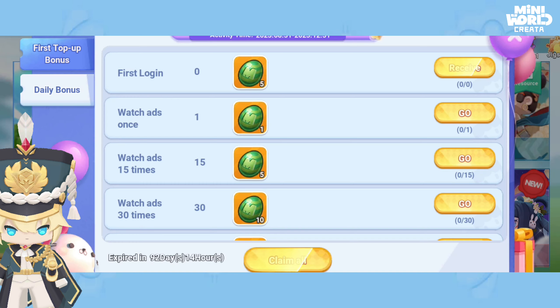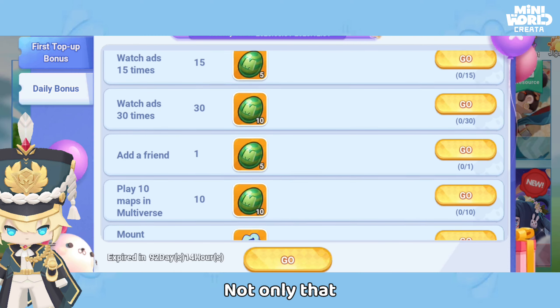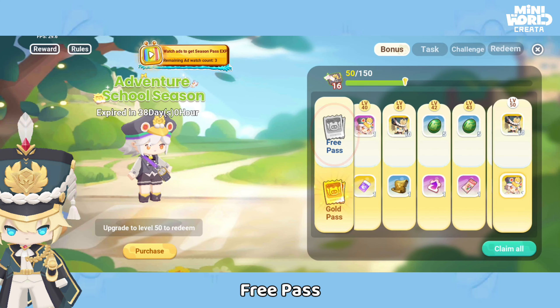In the Daily Bonus section, you can get mini beans for free by completing tasks. Not only that, you can also get other rewards here as well.